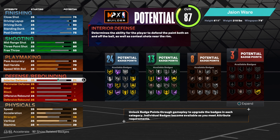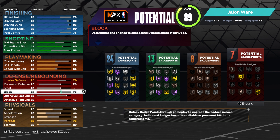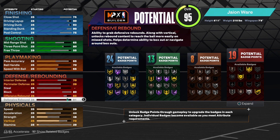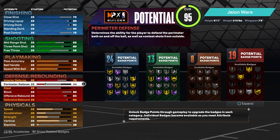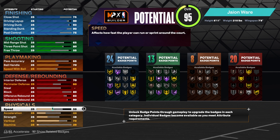For your interior defense, you want to bring that to a 70. You want to bring your block to an 80. Offensive rebound you want to bring to an 83, and you want to go to a 90 on your defensive rebound. We're gonna up this a little bit at perimeter defense just so you can play a little perimeter D.